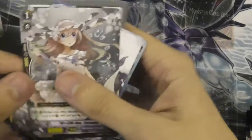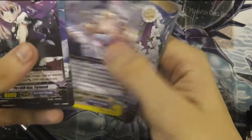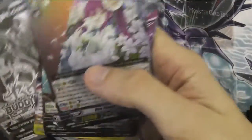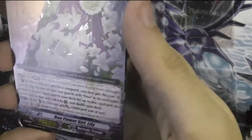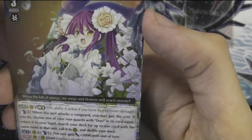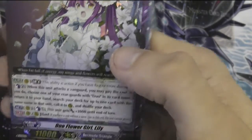Another one of those - 15k attackers. Double R. Maiden of Venus Pregnabast - that's the one. We haven't seen any SPs in this. Oh I did! I called it! I called it! Do a flower girl, Lily. Grade 3 - when this unit attacks the Vanguard, you may pay the cost. Choose one of your rearguards with Duo in its card name, return it to your hand, search your deck for up to one card with the same name as that unit. Call it to rearguard, shuffle your deck. Card plus one and gets plus 2k. That's not bad.